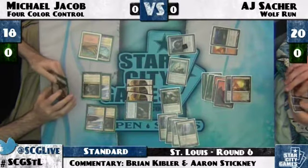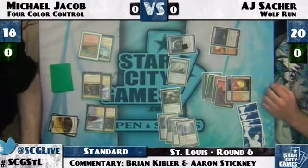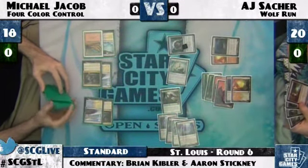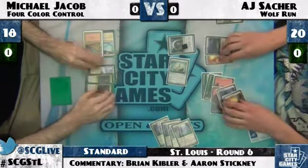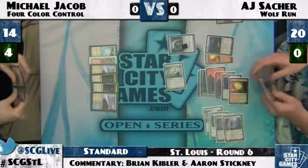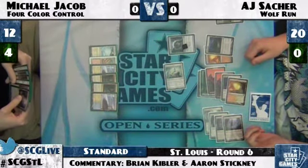He's dealing five and has the Gut Shot remaining, so that's pretty interesting. With AJ grabbing a second Snapcaster, it looks like AJ has a Galvanic Blast in his hand, so this is probably not going to go how MJ wants. Is he letting damage resolve? That looks like it. If AJ has Galvanic Blast, which he does, I'm pretty sure I would have used it to keep my Titan alive. I'm a little confused by that.